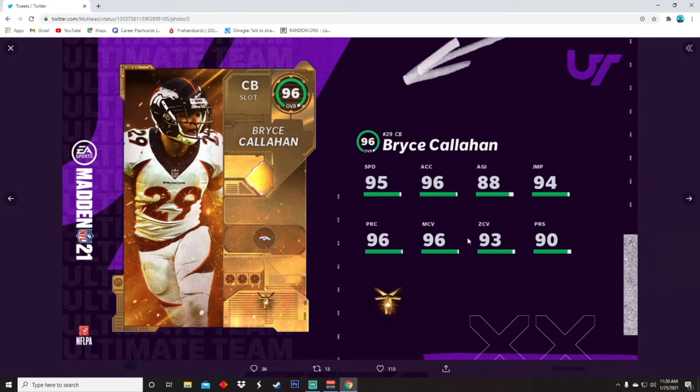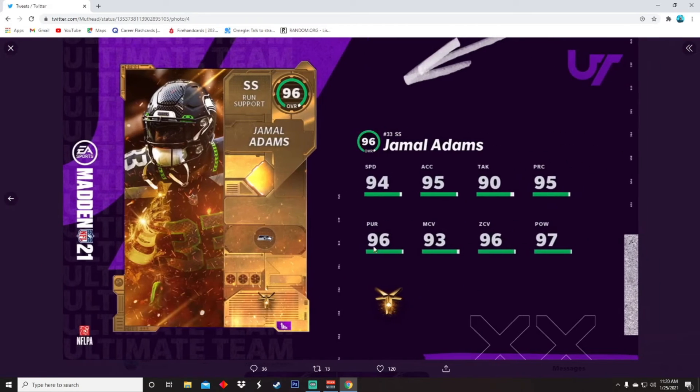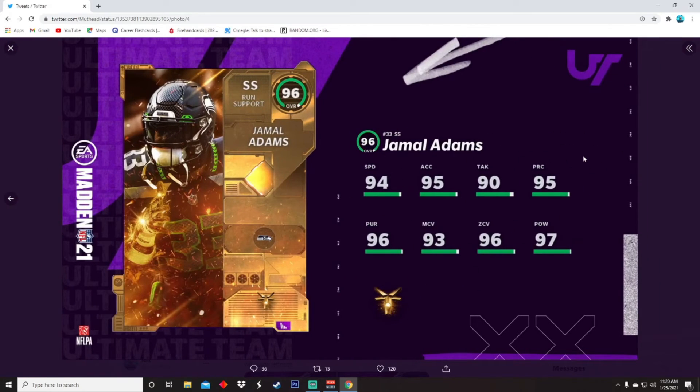Next up, Bryce Callahan — I'm definitely picking up this corner card. 95 speed, 96 acceleration, 88 agility, 94 jumping, 96 play recognition, 96 man, 93 zone, and 90 pursuit. This card is a beast. I just wish he had a power-up, but hopefully they give him one because he deserves it.